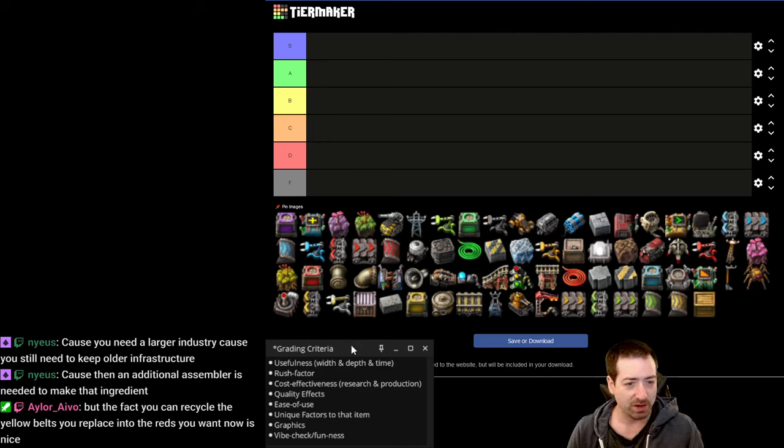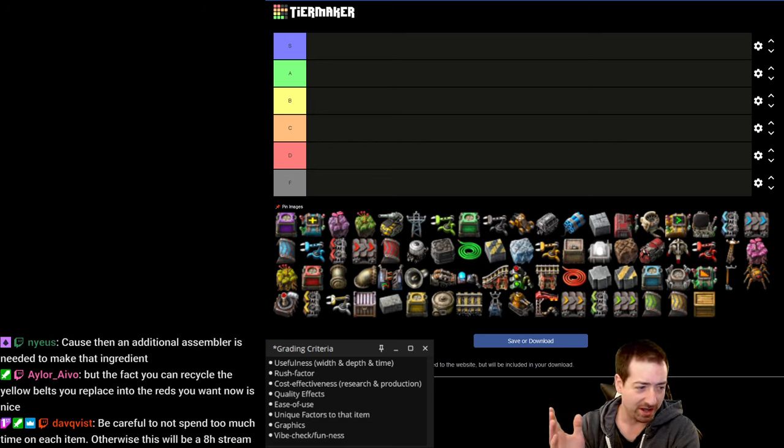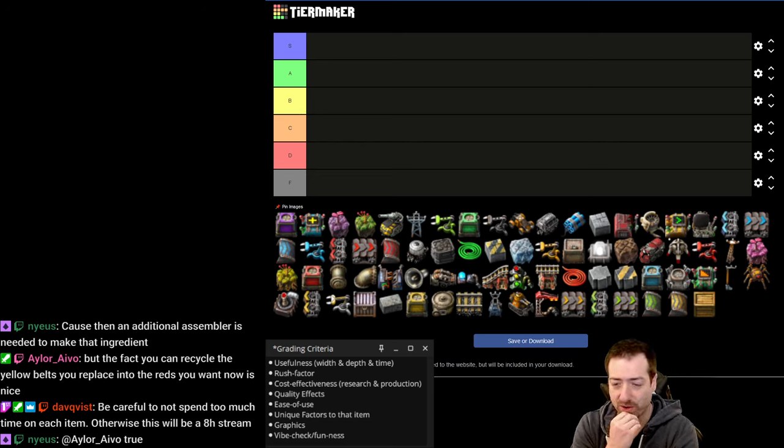Hello everyone, Crydax here, and welcome to a special episode of Sort of Factorio. What we're going to be doing today is tier listing all the items in every single tab of Factorio Space Age. We're doing it by tab because doing it all in one video would be too much, so each tab gets its own video. The space tab is light on items, so we're combining it with ranking the planet orders as well.